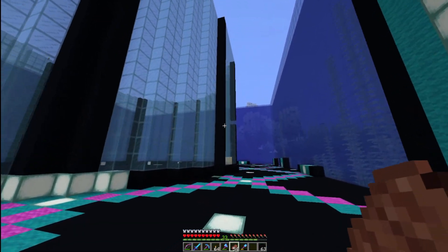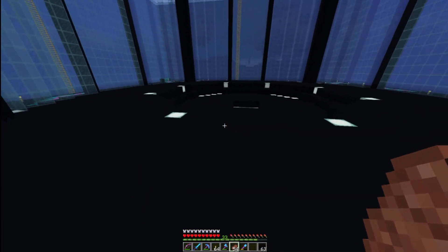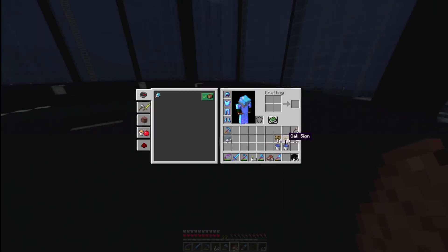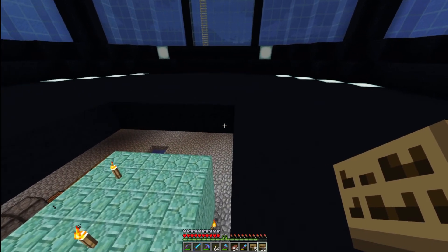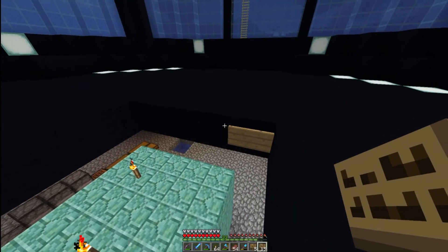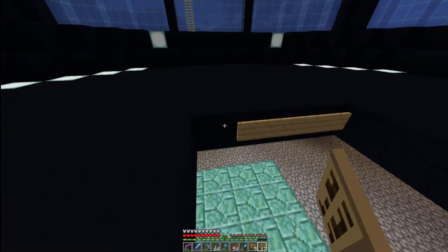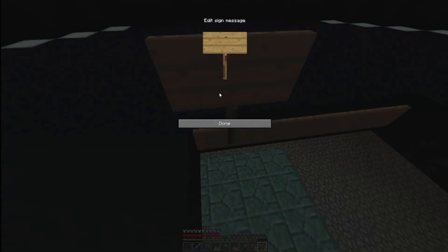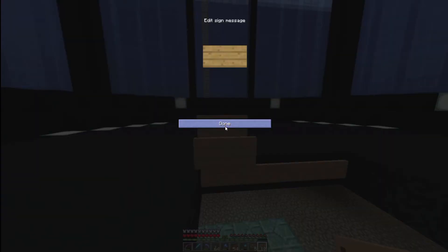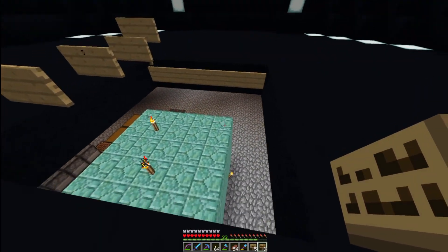Here is our dome all done, and let's go ahead and jump into the inner circle here. It's time to go ahead and lay down the water, but first off we need to go ahead and lay some signs down. This can be a bit tricky. What we're going to do is go along this back wall with some signs, get on the other side, and then we're going to go up one on top of this and then go out. And one more — then we're going to do that all the way across.